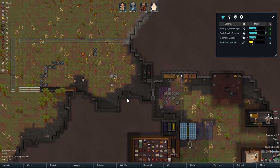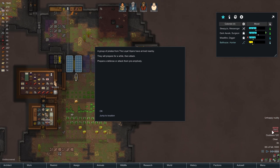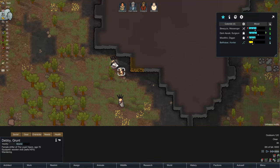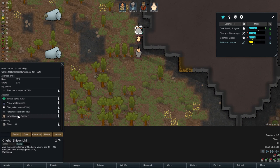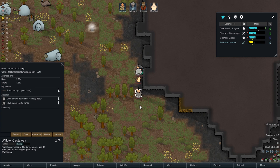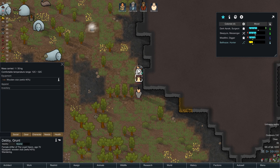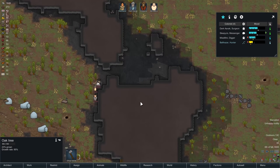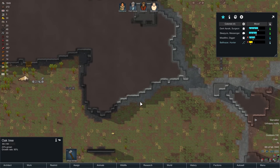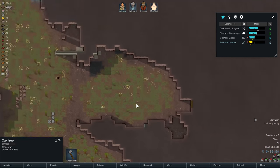We've got a raid! A group of pirates from the Loyal Vipers have arrived nearby — they will prepare for a while, then attack. They've got a steel mace and personal shield, a couple of people, a pump shotgun, a wooden club, and a sniper rifle. That sniper rifle is a sincere worry.